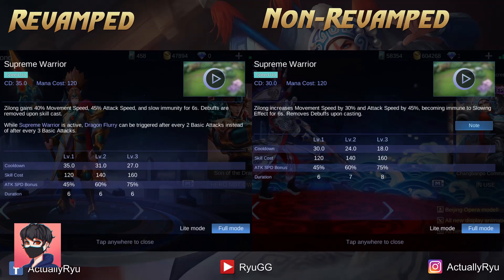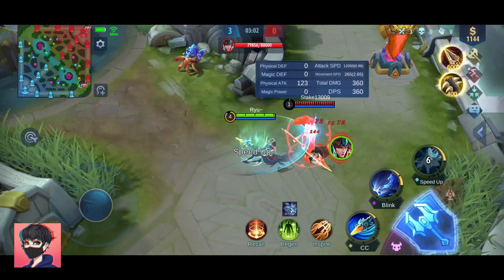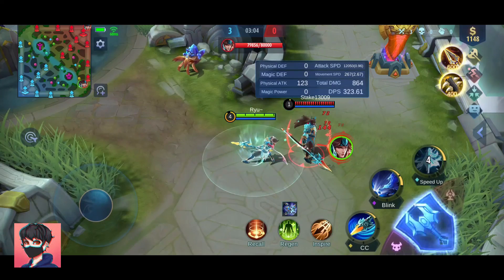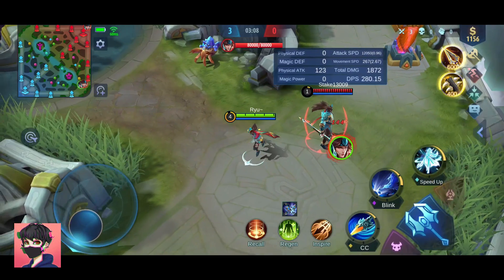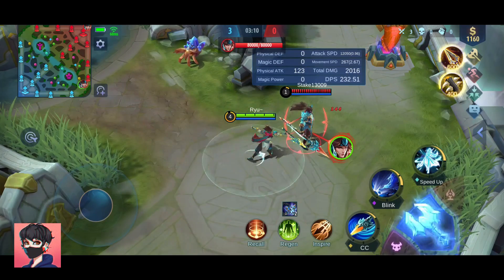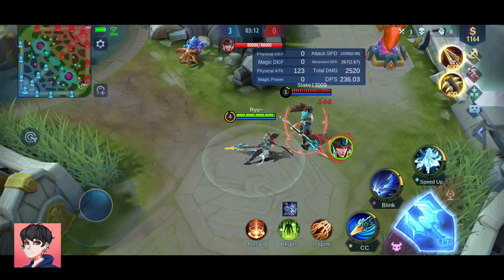His ultimate also got a buff. Now it will activate as soon as you click the skill icon, instead of taking time to start up. Before the revamp, it simply increased his movement speed and attack speed and removed debuffs. But now in the revamped version, it will also change his passive from triggering every 3 basic attacks to every 2 basic attacks, so Dragon Flurry will activate every 2 basic attacks when his ultimate is triggered.